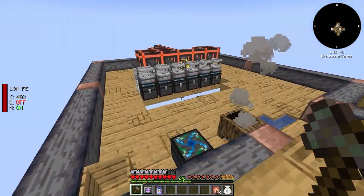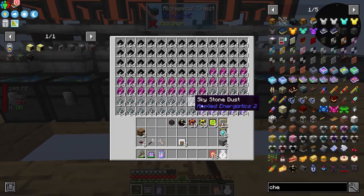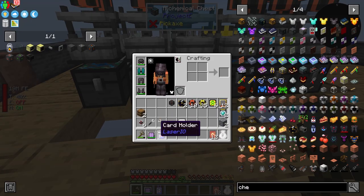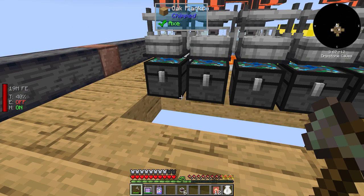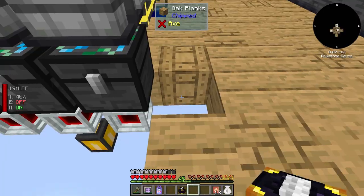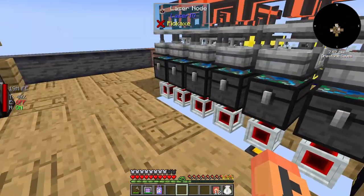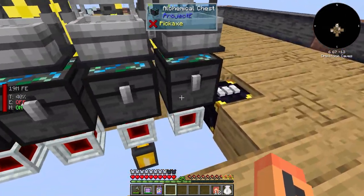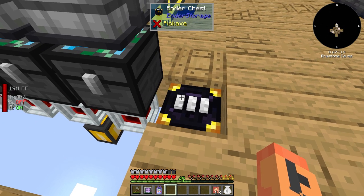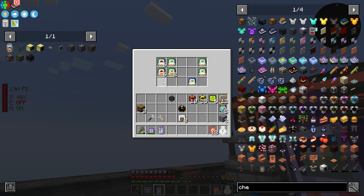What we're gonna do is work towards compacting our materials. I have our chests kind of ready to go — they're all filled up and backed up — and we're getting no benefit from the sifting setups right now because I'm not automatically pulling stuff in. We need to fix that using these laser nodes. I also have some ender chests we're using to pull items from our setup into our controller. You can dye them to set up different channels.